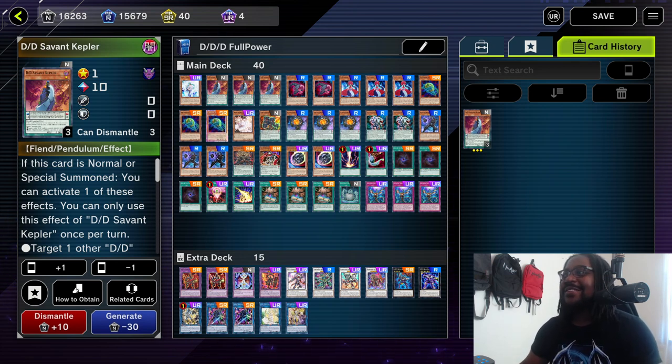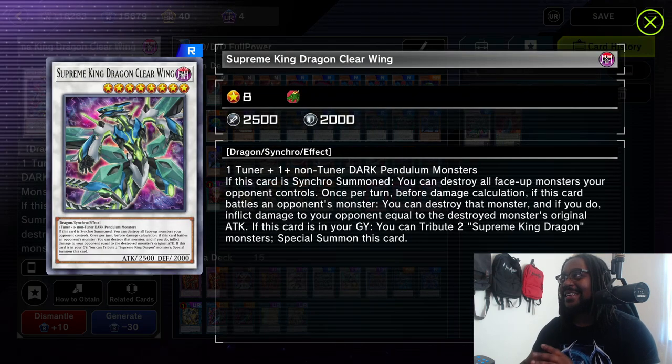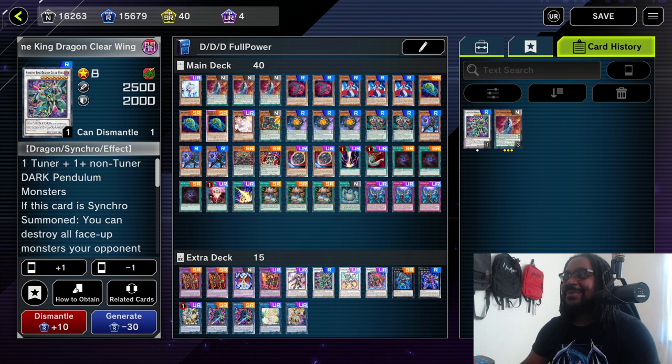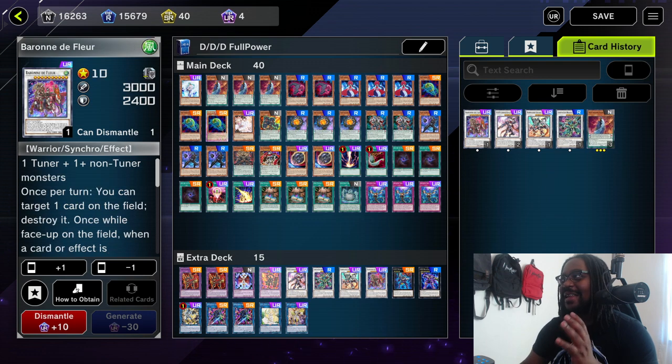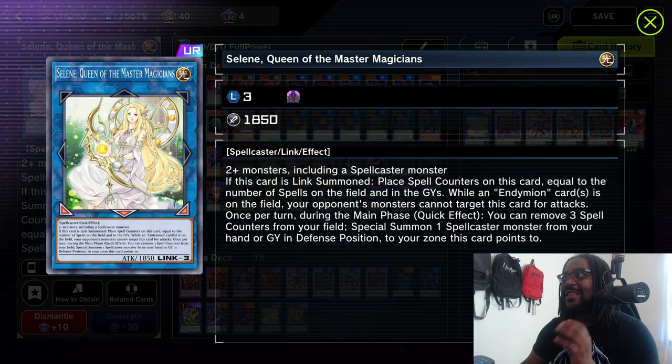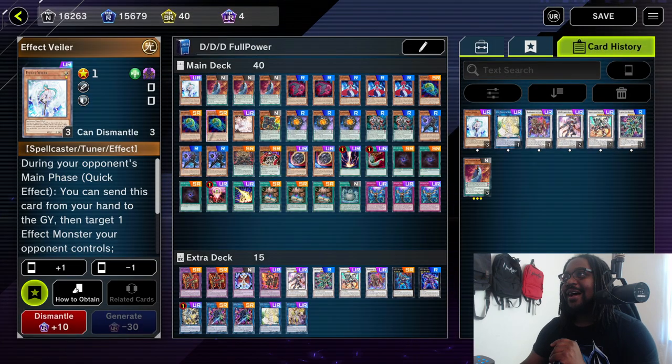One card I want to talk about is the Supreme King Dragon Clear Wing. If you synchro summon this card, you can destroy all monsters your opponent controls, which is really great. You can make this card by using an Orthos and some other level four tuner. You have access to this because you play DDD and Pendant on monsters. I also added in Borlo Savage, and I'm testing out Baron in this - a lot of people use Baron in this deck, so it's nothing new. I'm also using the Selene Queen of Master Magicians combo with Effect Veiler in the main deck - shout out to the Duel Logs for this combo.